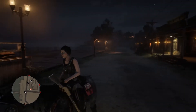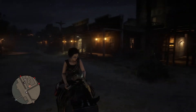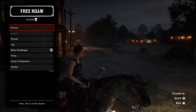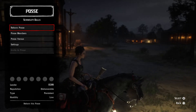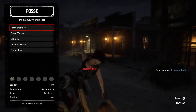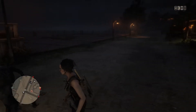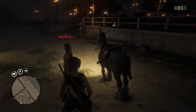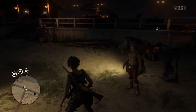This is BigEasy with a little update to this working glitch. First thing you want to do is start your posse up and rejoin your posse quickly. One of my friends just ripped me from my horse, but anyway, rejoin your posse and then go over to story mode.